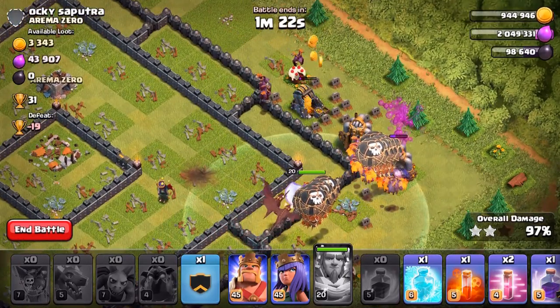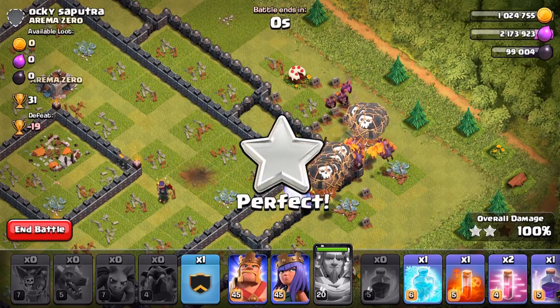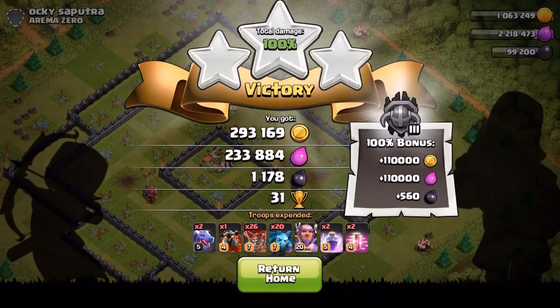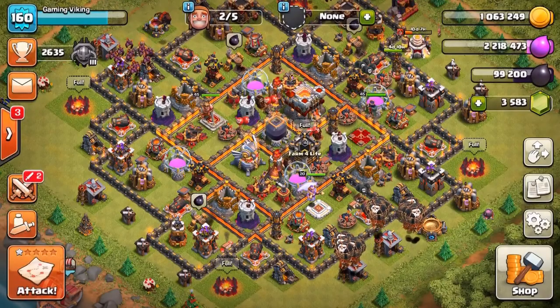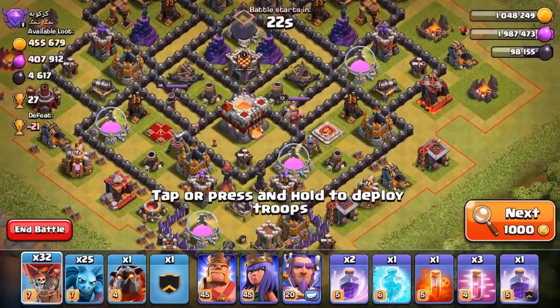We want to take care of everything and get the three star. I believe we had two stars on our star bonus so we needed three more. We did get the three star — we get a ton of loot and the star bonus too. More than 100,000 gold and elixir and a bit of dark elixir as well. Perfect.